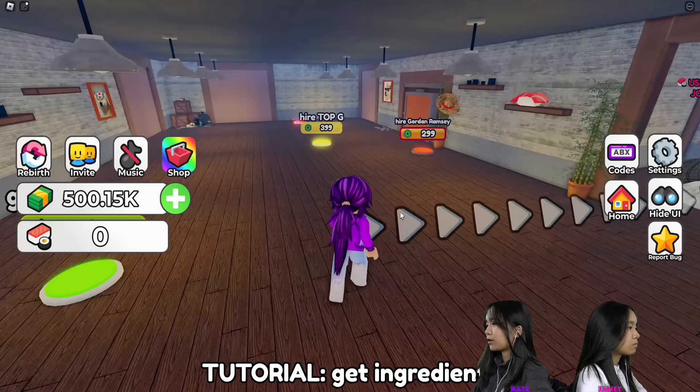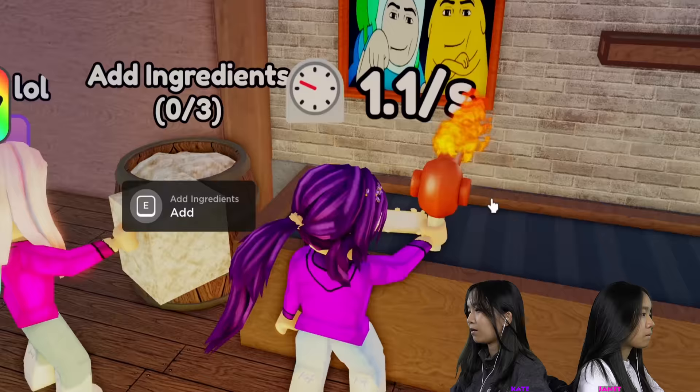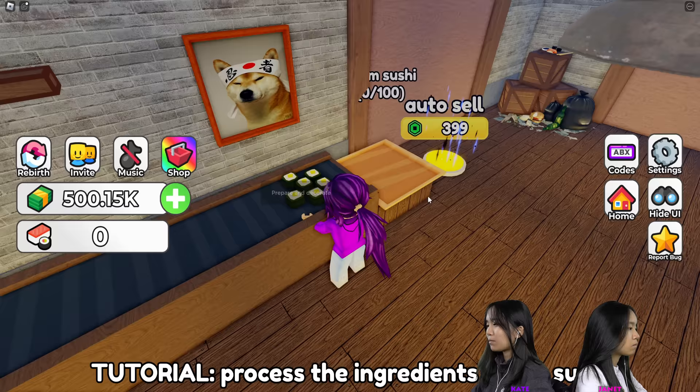Ted and Janet are going to be helping me a little bit at my Tycoon restaurant. It looks like the first button was free and this one looks free too. So I'm going to go over here, get the ingredients, put in the ingredients there, cook rice. Roll the sushi, cut the sushi with an axe, and then prepare and decorate the sushi.